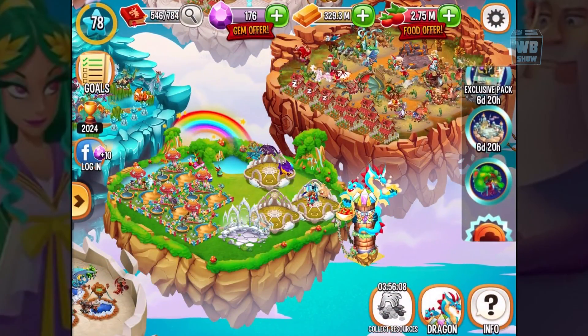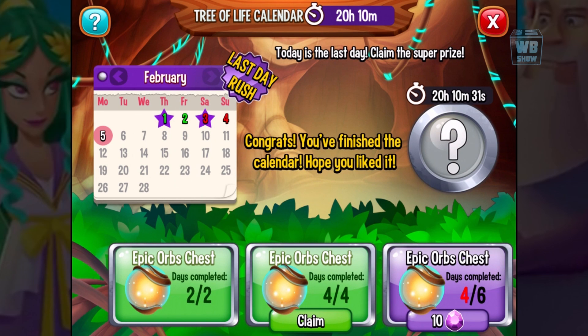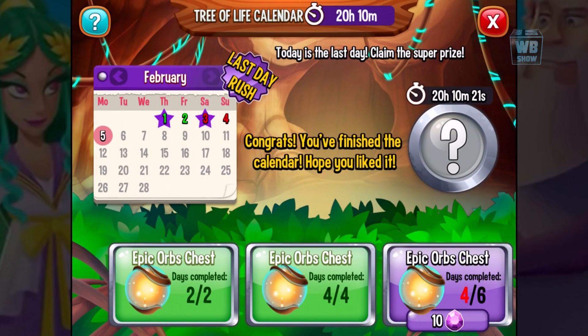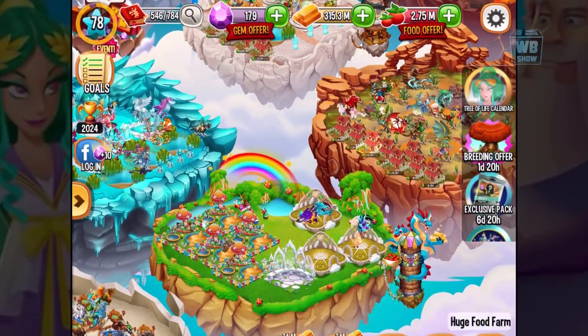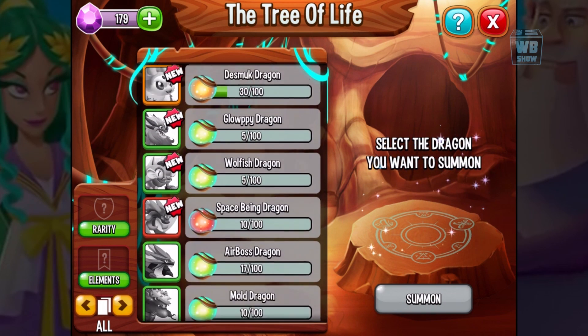Whenever I see 50% off I always buy the tree of life. I logged in but I forgot to check the calendar. There's an epic orb for 10 gems — I don't want to spend 10 gems on that. If you want the tiger dragon you can get it through this section, but even if I get the epic orb I'm not going to be able to get the dragons anyway.